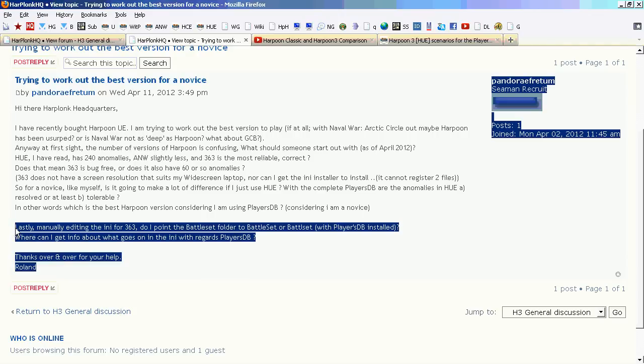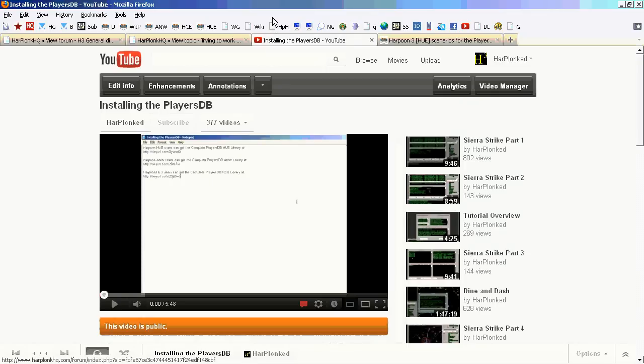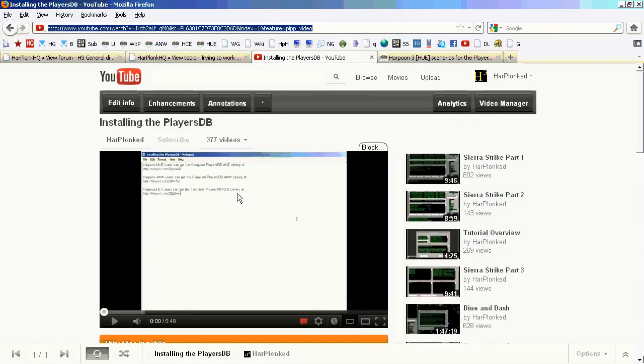The only thing you need to do with Harpoon 3.6 is point to the correct folder so that you can install. This is the default path for your folder issued from Matrix Games. If you change the default directory, you'll have to point it to the right one. If you're uncertain how to run a player's database installer, you can check out a linked video. This will show you how to install the player's database for Harpoon 3, for ANW, and for HUE versions.